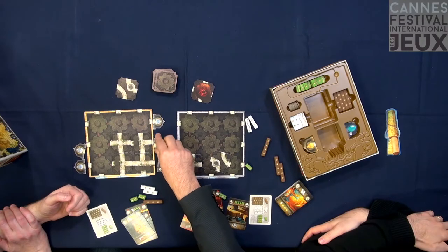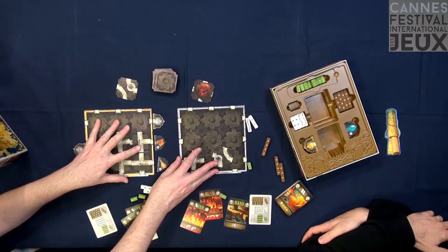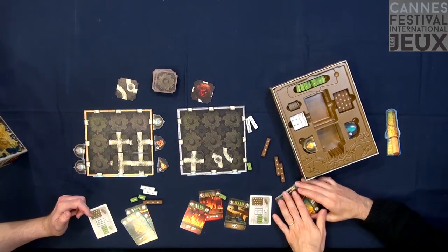The one who wins the tile places it on the board, and if it allows a path to a new treasure, they reveal it. Each player is building on their own board. It's a race. There's a lot of interaction because many cards allow you to impact other players — you can turn something, flip, move, or do aggressive effects like destroying dice from an opponent.